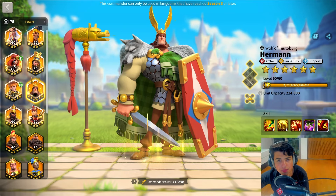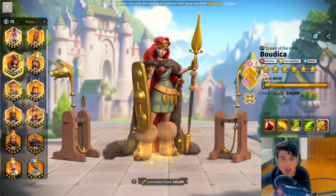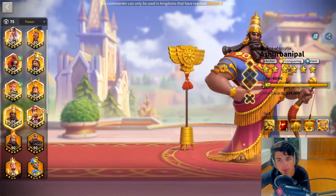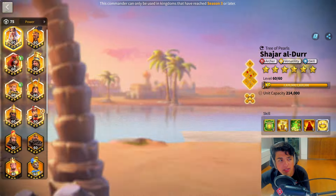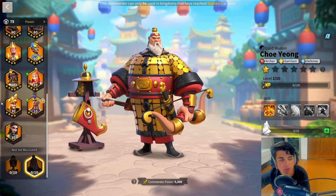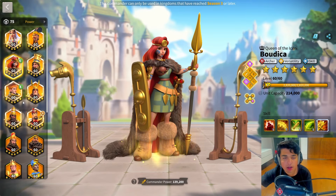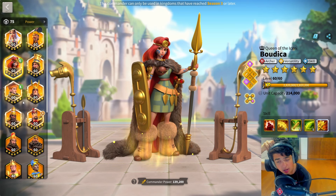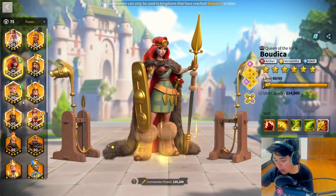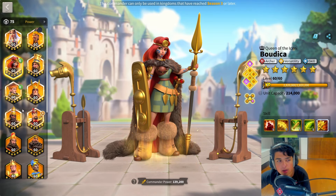Moving on to our third march, we're going to pull in Boudicca Prime at this point. She's good as a third march. I will also say she could be used in place of Shajar for that second march. So you could run Boudicca, Ashurbanipal, or YSG instead of running Shajar with those two commanders. Obviously don't run Boudicca with CY — it wouldn't make sense. But running Boudicca with Ashurbanipal or YSG as a second march can be done. For a third march, you're going to want to run Boudicca with Ashurbanipal.